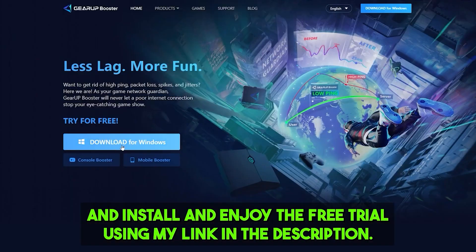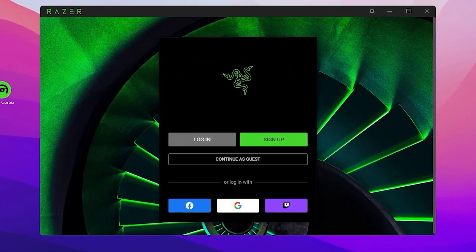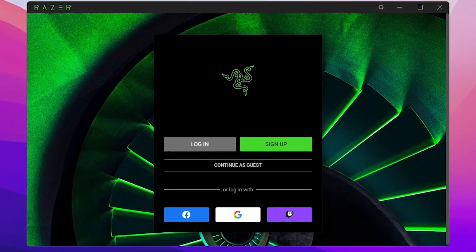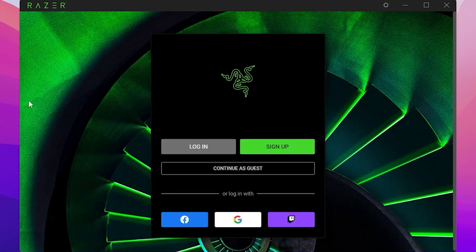The first step is to download the Razer Cortex tool on your PC. You can find the latest version from the link in the description of my video — simply go there, search for the title of my YouTube video, and you will find the right post for downloading Razer Cortex.